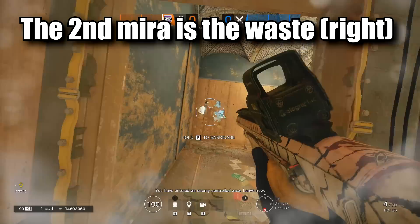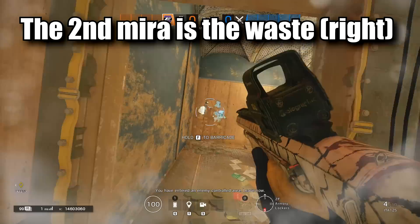Mira: put the Mira windows in a way that you can peek from. Do not use Mira windows for the bandit tricker — that is a waste.